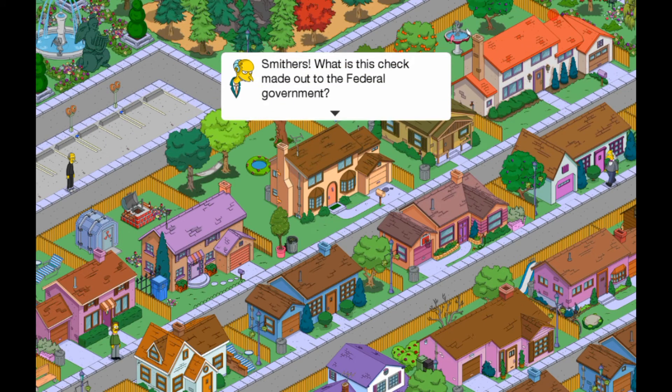Hey, what's going on guys! Welcome back to Wayne with the Simpsons Tapped Out video. Today, the secret agents update for 2017 has finally ended. It was a really good update overall, but we've got another brand new update. This one is called the Pin Pals update, and it's only a mini update, but it's pretty cool though.